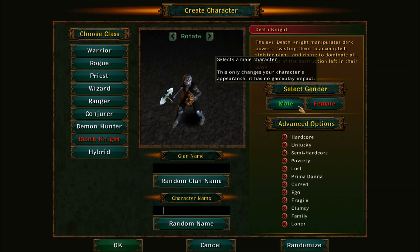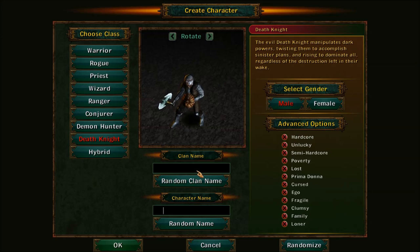First off you get the male and the female versions of the classes. You have your character name — wait, this is your clan name. So my character would be named Adler and my clan is the Leviathan clan. Really simple.